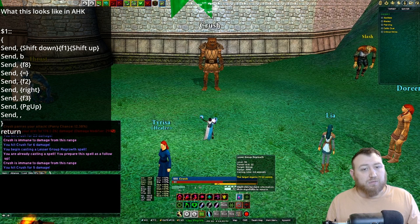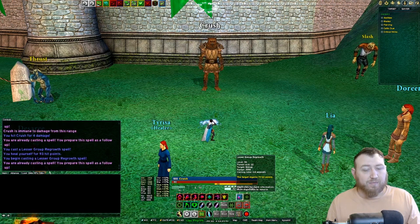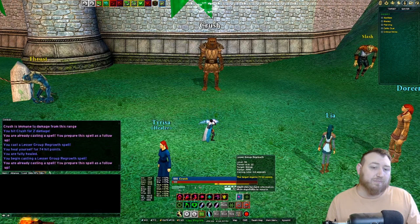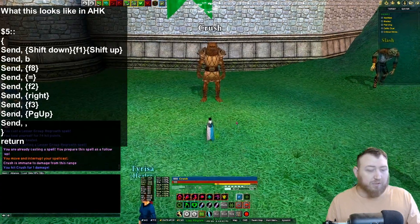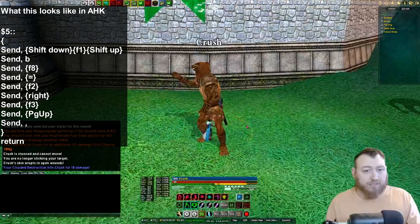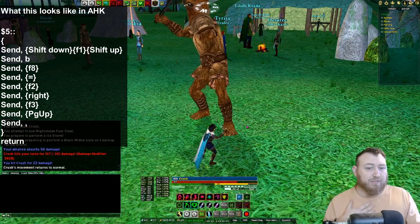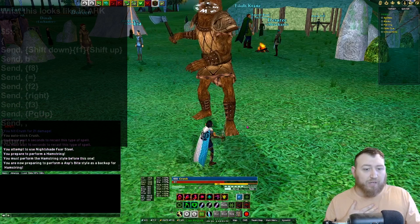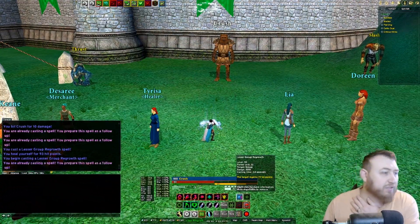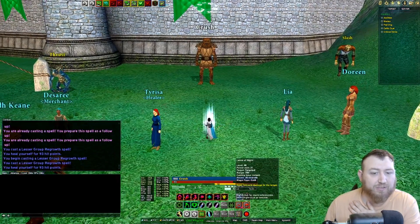Now I'll engage the enemy again, this time using my eight-second stun. Once I land the stun, I'll do my after-evade styles. There's the first one, and there's my eight-second stun. I'll go right into back styles once I've landed it, then do some good DPS — going back into my 1 button to do hamstring and ass bite. Hopefully that gives you a sense of what you can do with AutoHotKey. These are just the very basics. Eventually I'll show you how to build this script that I'm using on my Nightshade.